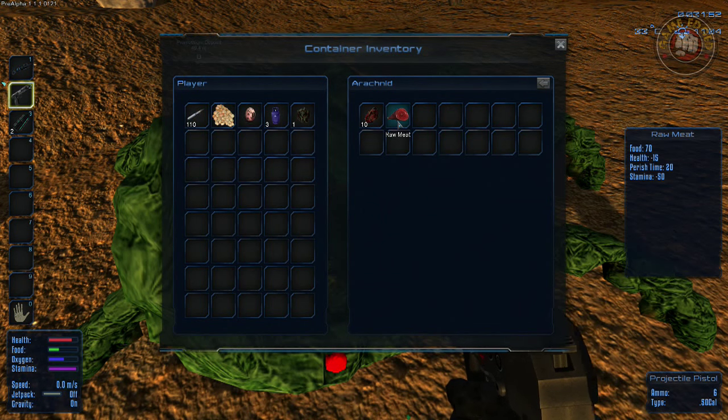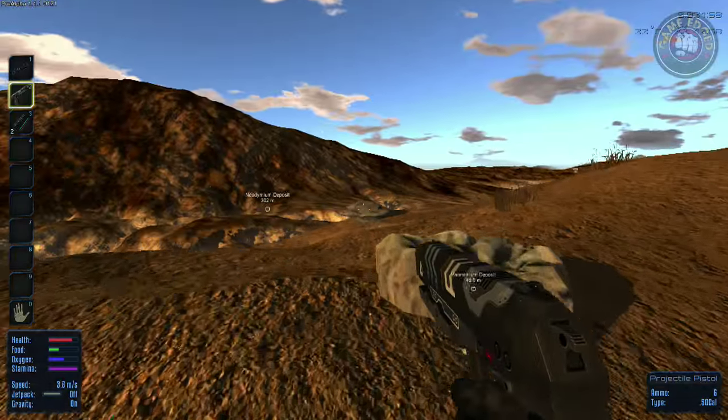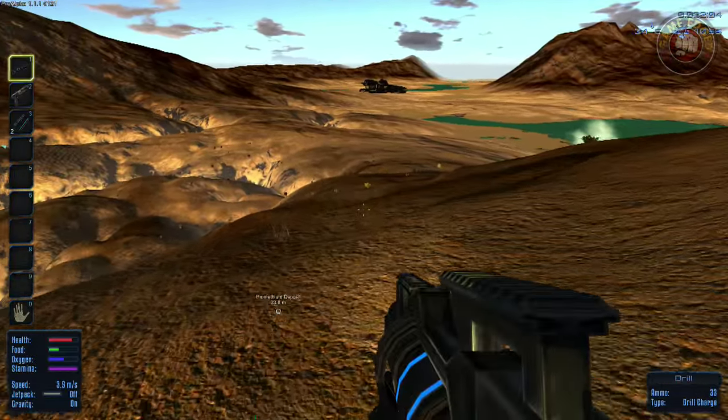Look at all this loot. Raw meat? Alien parts — yeah, gotta keep it, earned it. R is for reload. So here's our drill bit — here is the promethium. We're somewhere on here. Where is it?